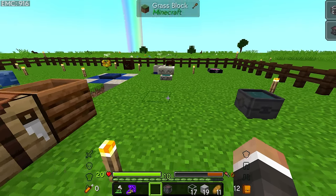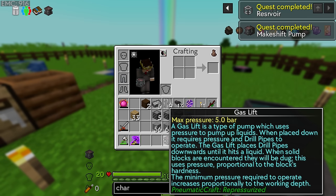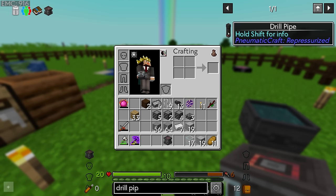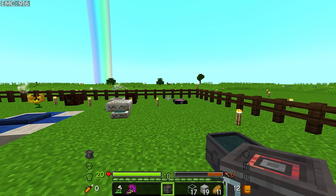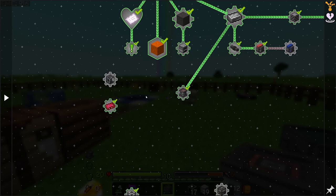The way the gas lift works is you place it down and then you need to provide it with drill pipes. The drill pipes get placed down under the gas lift. When you provide pressure, the drill pipes will keep getting placed down and down until they hit some kind of fluid. Once they hit fluid, the gas lift will then begin to use the pressure you're giving it to pump that fluid up, and as the quest book will probably show us, we're going to be trying to get crude oil.